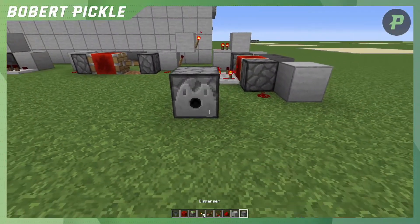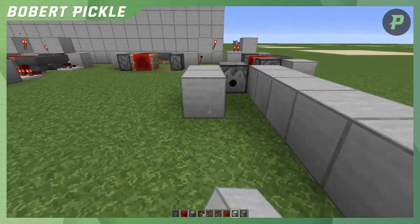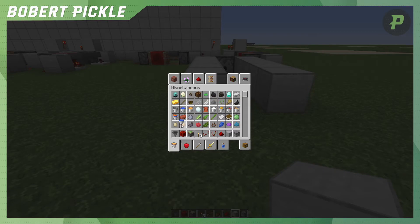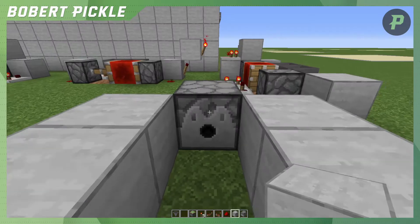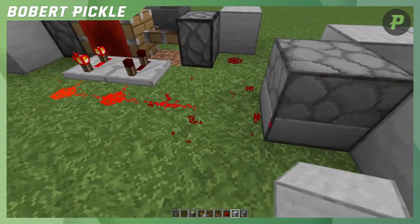We put the dispenser in there, and we're going to want to block the water off so it doesn't ruin our redstone. We put our water bucket in here. We just missed that timer then so that's going to kick it on instead, so we turn that off.